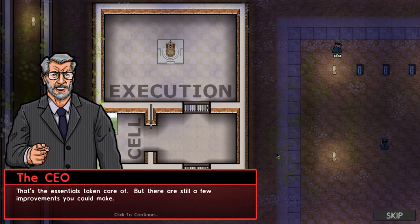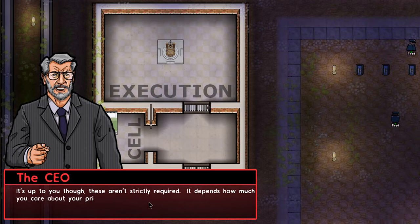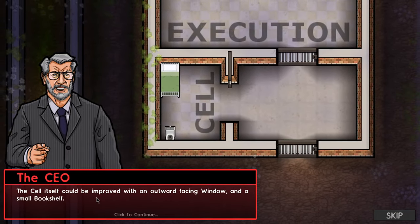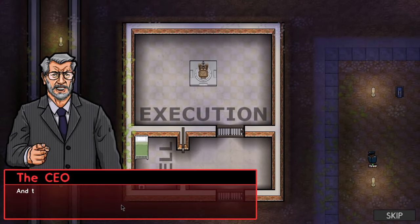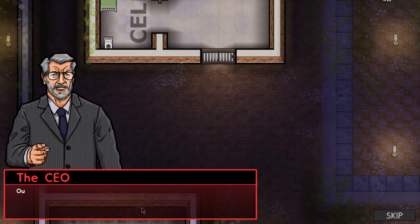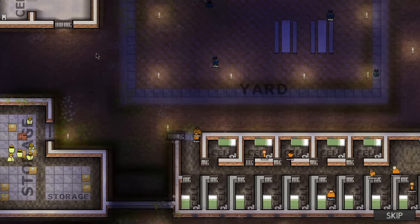That's the essentials taken care of, but there are still a few improvements you can make. After all, we should make it as nice as possible for our guy for the big day, right? It depends on how you care about your prisoners and their environment. The cell could be improved with an outward-facing wall and a small bookshelf. The facility would look better with a higher-quality wall material like wood floorboards or mosaic tiles. Outside, you could add some lighting and a paved pathway if you think it needs it.